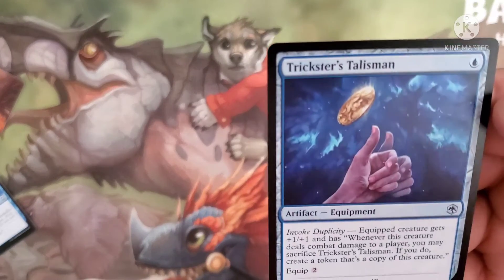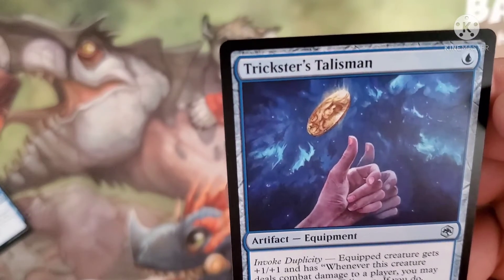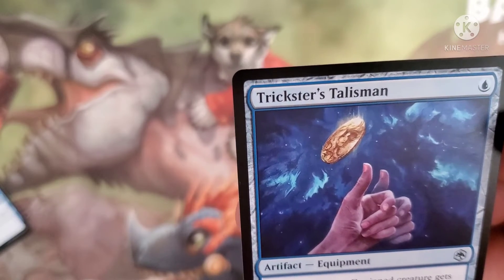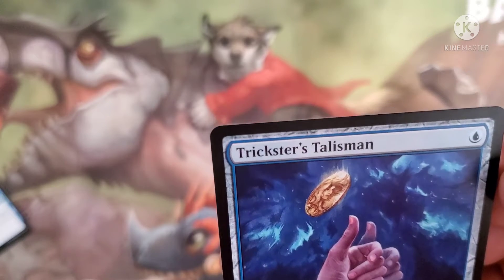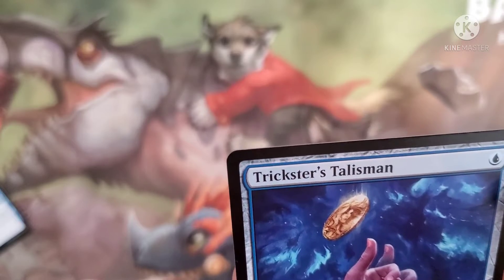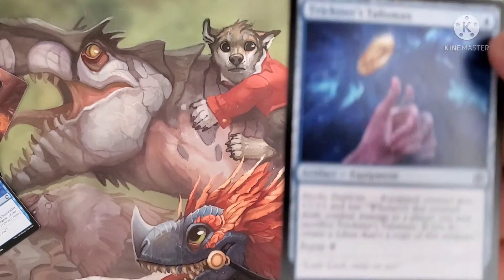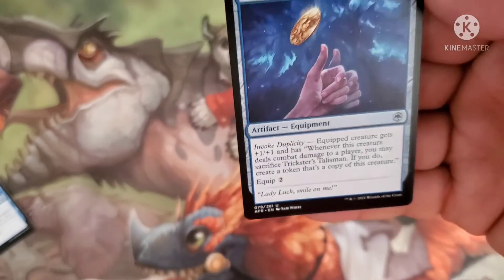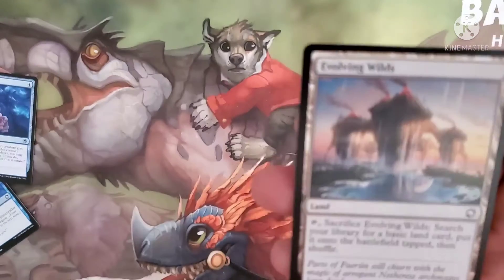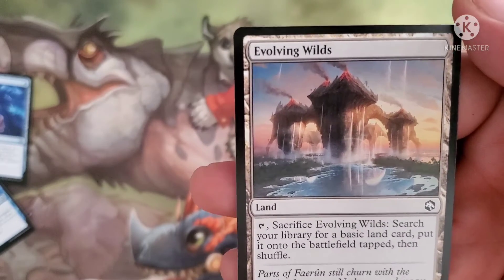We have Trickster's Talisman, costs one blue for an equipment with invoked duplicity. The equipped creature gets plus 1/plus 1 and has: whenever this creature deals combat damage to a player, you may sacrifice it or sacrifice Trickster's Talisman — if you do, create a token copy of that creature. Equip cost is two. Evolving Wilds: tap and sacrifice it to search for a basic land card and put it onto the battlefield tapped.